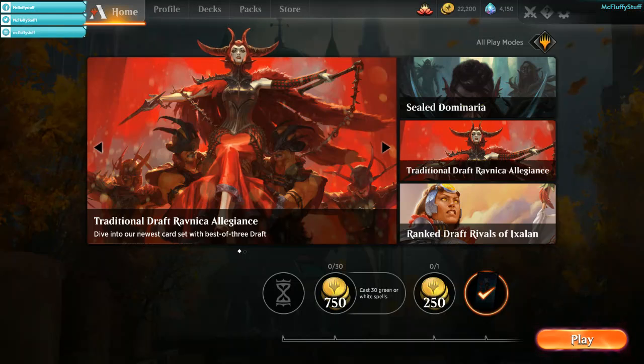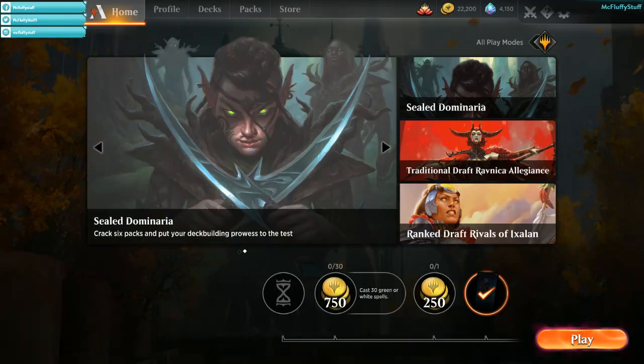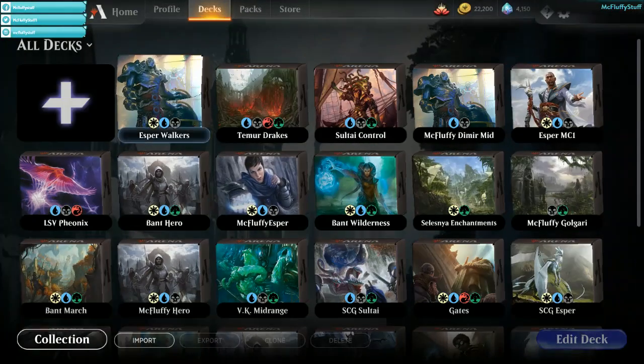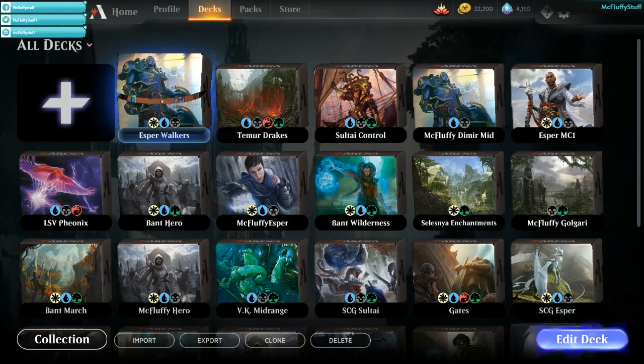Hello everybody, PinkFluffyStuff here, and tonight we're going to bring you an Esper Super Friends deck tech. Looking at it at base value, it's going to kind of look like a regular Esper control list with a couple more Planeswalkers in it. The sideboard, on the other hand, is a transitional sideboard, which allows us to go into a more mid-range strategy against some decks to surprise them. We'll discuss the main, look at the side, discuss the side, and then discuss some of the sideboarding options.